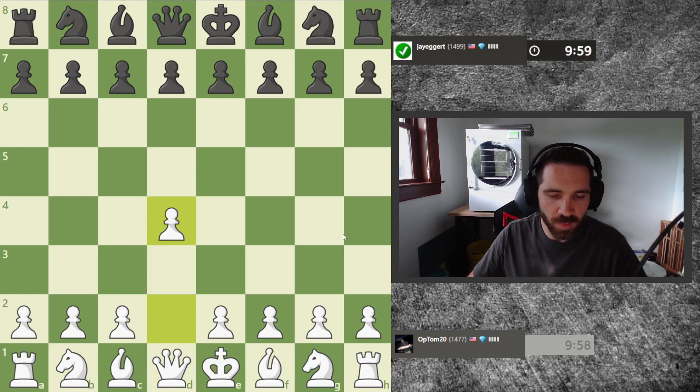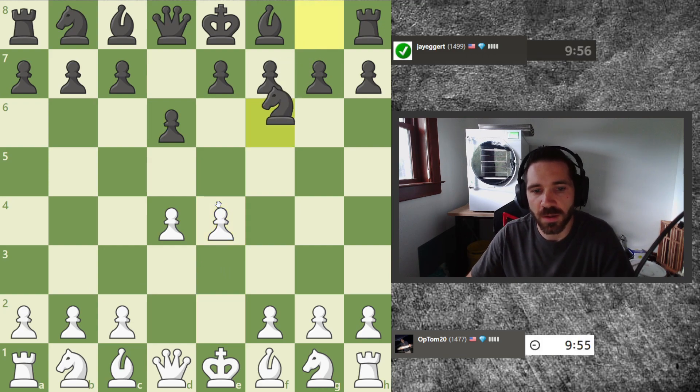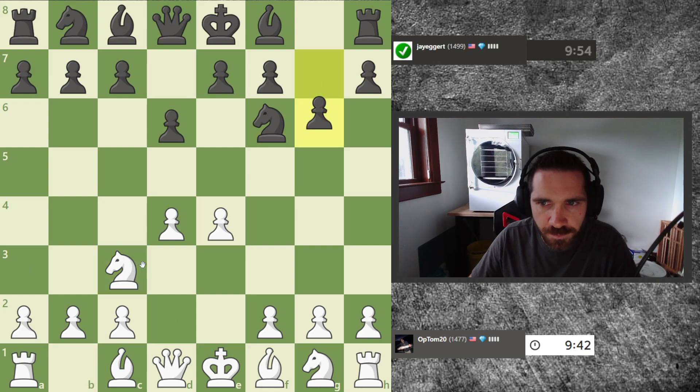I'm going to get started, play a 10-minute game and we'll take a look at the analysis at the end. Playing with the white pieces, I'm going to play d4 — I quite like d4. Okay, so we have maybe a French or Pirc. It's going to develop normally; I don't have a lot of experience playing against the Pirc. c3 seems logical.